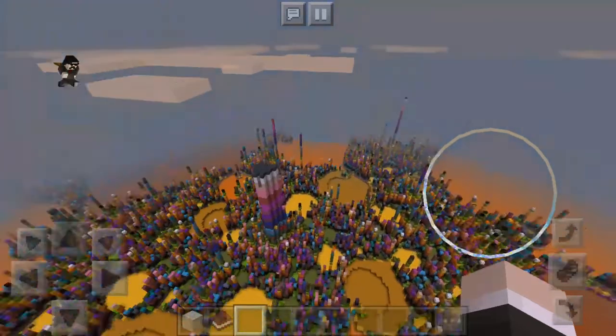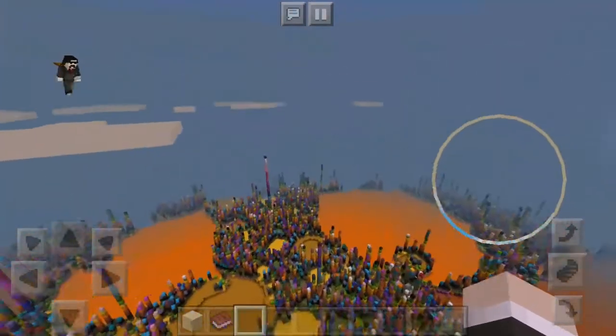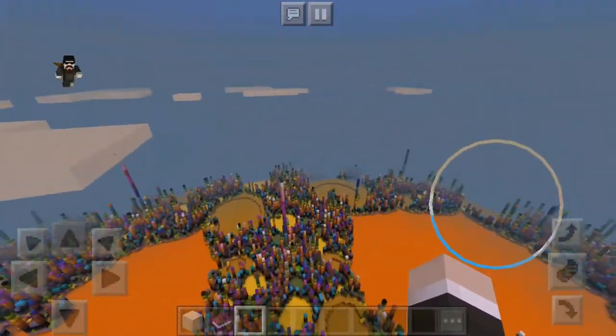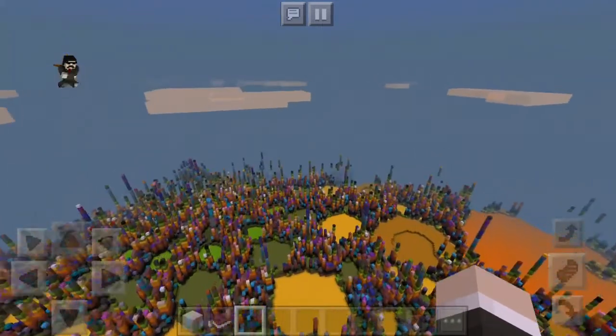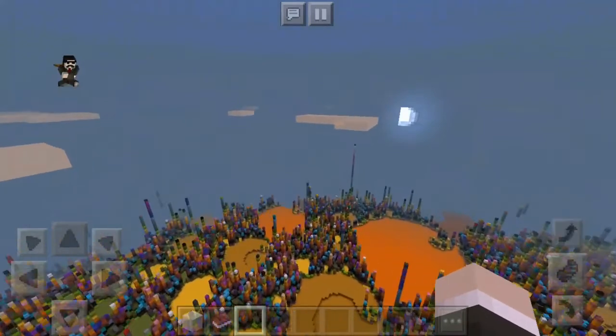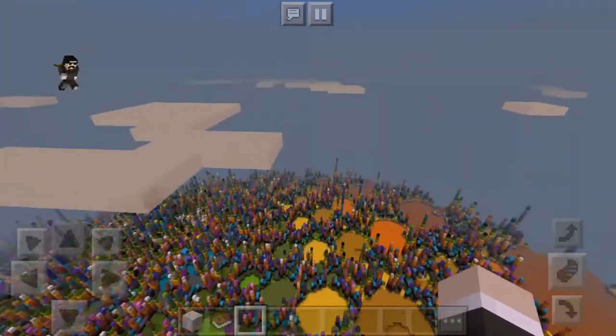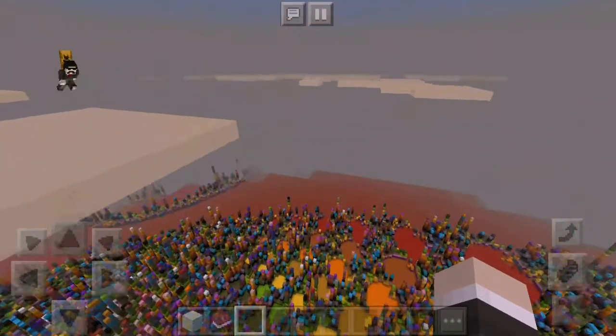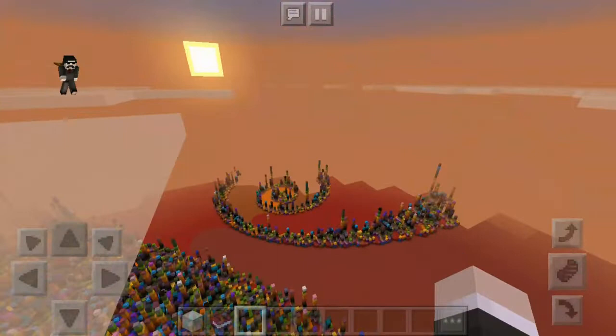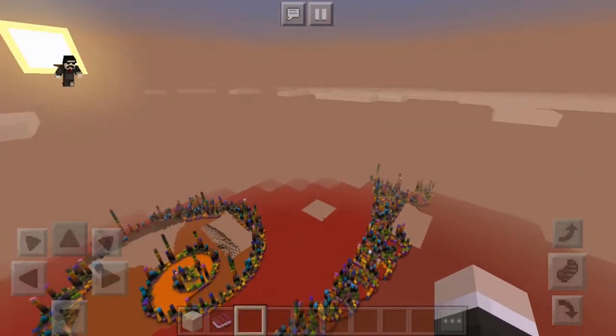I've probably been going in circles for a while now and I can't find anything — it's so big. Turning coordinates on would kind of put cheats into this, which makes no real sense because you're already in creative mode. I'm still looking.